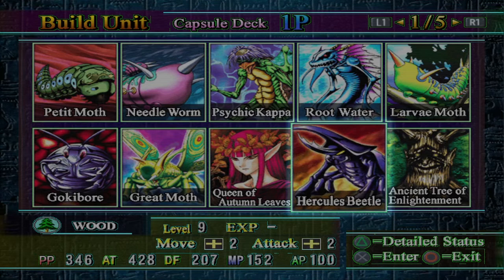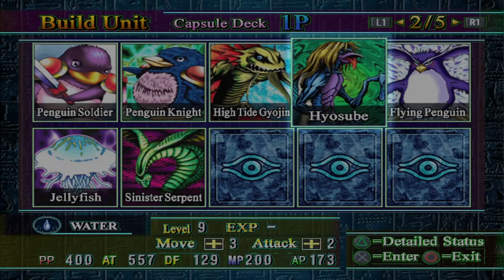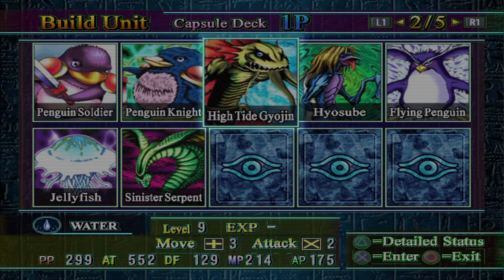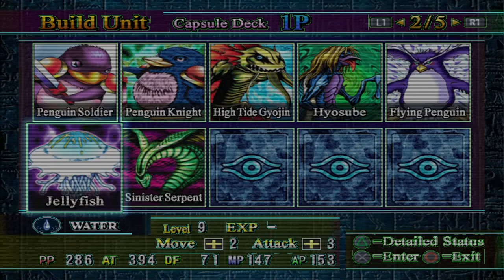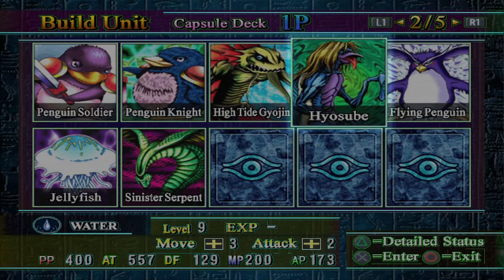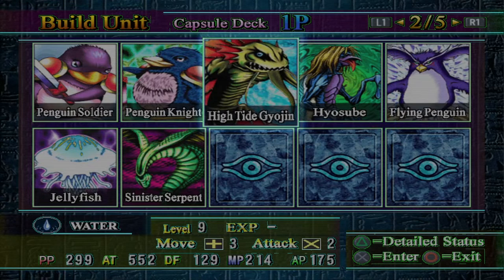These next three are slightly later wood pieces you'll pick up during the mid-game. Your mid-game waters include Penguin Soldier — you'll evolve it into a Penguin Knight, then fuse the second one with Mako to make a Flying Penguin. You'll also get a Jellyfish from Mako. Then in Area 3, you'll take those Root Water and Psychic Kappa that you started with and evolve them into Hitek Gyojin and Hayosube. These things are monstrous pieces — they are super strong. This is the strongest you'll pretty much be in the entire game, using these along with the Great Moths.